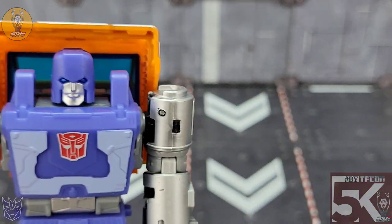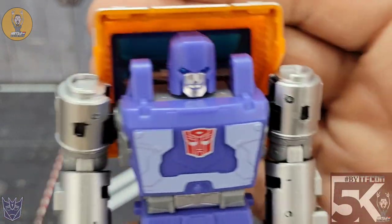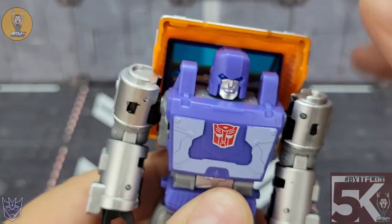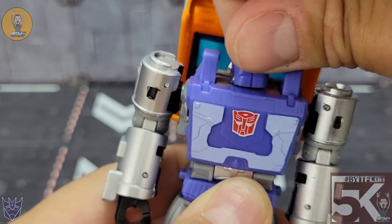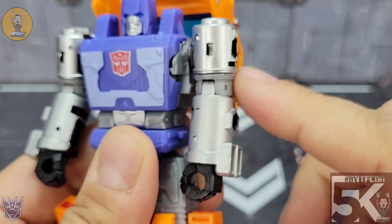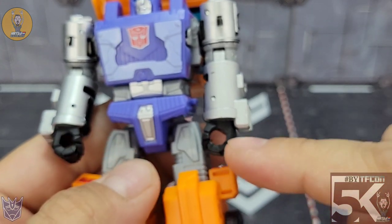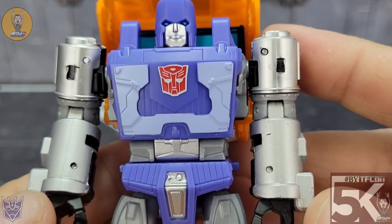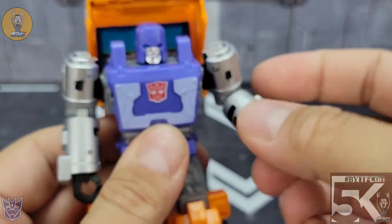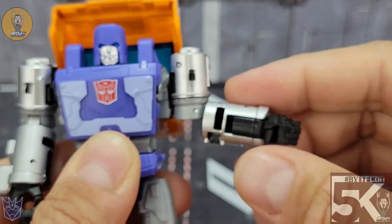We have Huffer in his robot mode — this is a really cool looking figure. I love that head sculpt. I'll put a picture up of him in the G1 cartoon for comparison. Those blue eyes, the gray face, and the blue helmet look amazing. His head will do a full 360, look up and down — no real side to side. His arms will do a full 360 around if you get them out of the way of that cab, with a nice rotation at the bicep and just under 90 degrees of elbow.